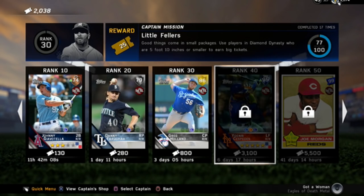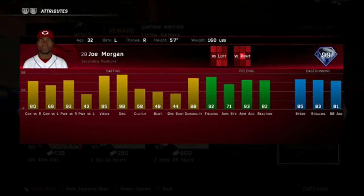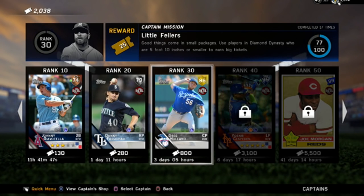I haven't seen any of these cards at all. Cespedes — holy cow, 3,100 tickets. And Joe Morgan — never heard of him. These guys are in there for a month. 85 speed, and some 80s across the board. He's got really good vision and discipline — second baseman. I might have to go pick him up, especially for a 99 overall card.